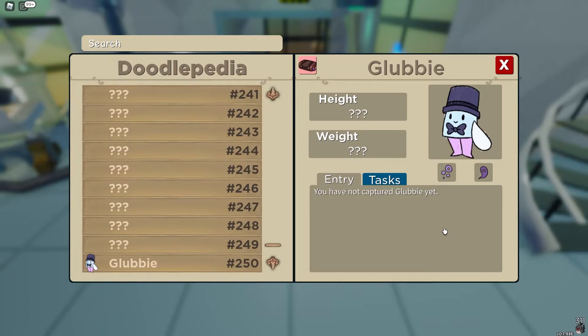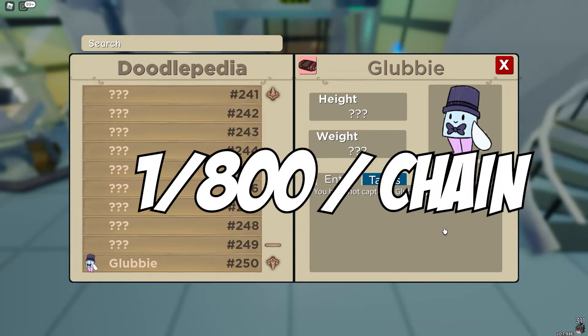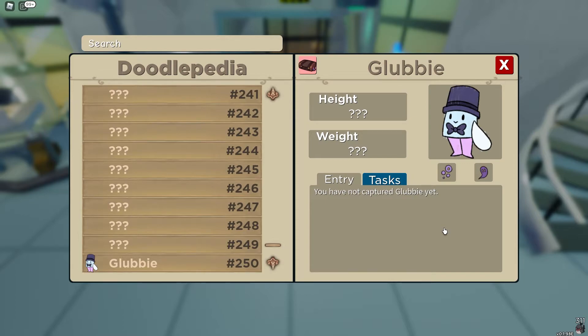For mythical doodles, their mechanics work pretty much entirely differently. Mythical doodles have a base encounter rate of 1 in 800, but for every mythical doodle you find, it divides that encounter rate by your chain. Finding 1 Glubby, your encounter rate is still 1 in 800; find 2 Glubbies, your encounter rate is now 1 in 400. This trend continues until you get a chain of 6, at which point your encounter rate for mythicals is roughly 1 in 133.